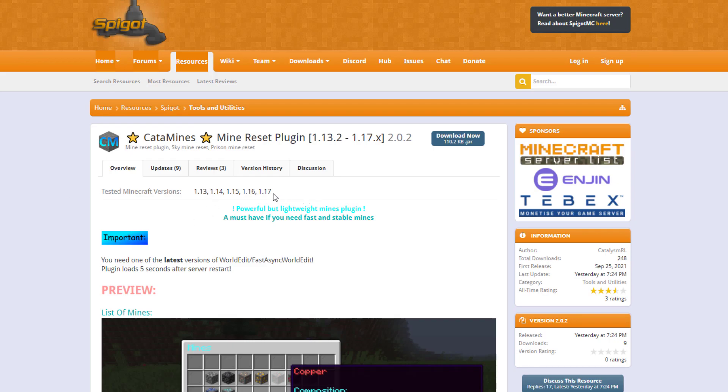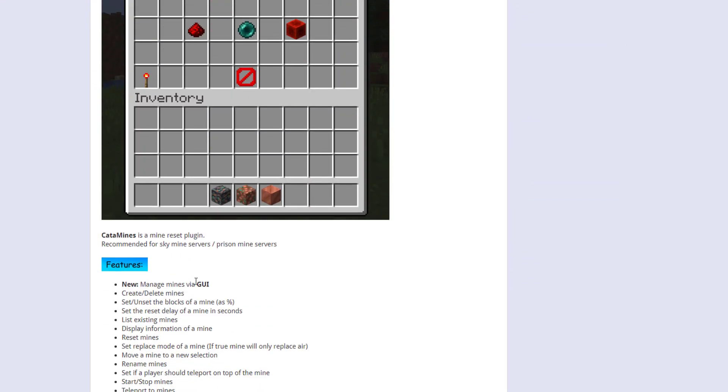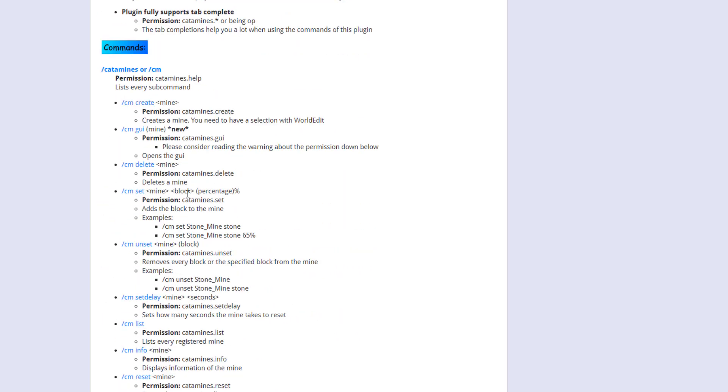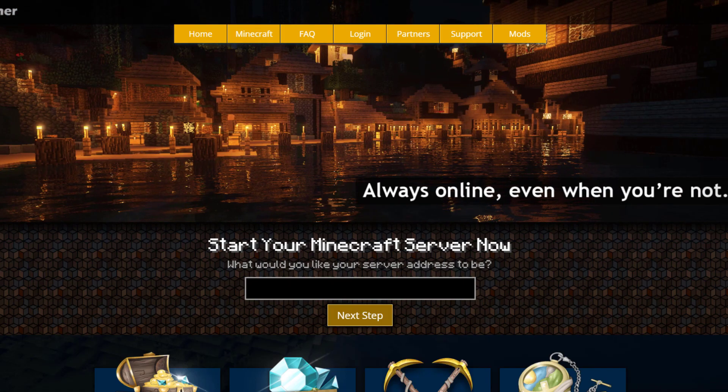If you head over to the plugin page, you can see it's updated from 1.13 to 1.17. It's a super lightweight and simple plugin but does a really fantastic job, so I highly recommend it — especially with the GUI. If you have any issues, contact the developer. Here are all the commands and permissions you may need. If you need a server to host it on, check out ServerMiner.com for the best and cheapest hosting around. Subscribe, like, comment, and I'll see you next time.